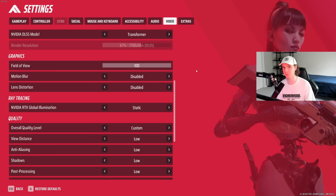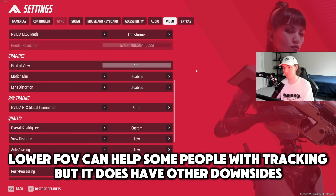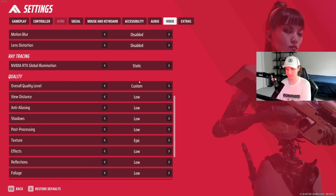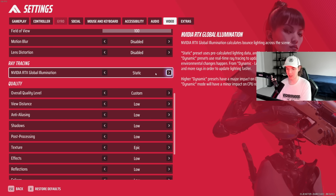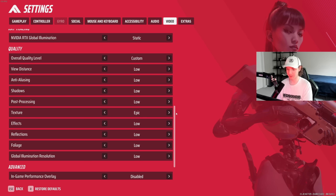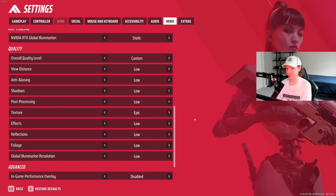I'm used to playing games with high field of views — back in Apex I ran like 110. The only reason to lower your field of view is it sometimes makes targets appear larger on your screen, which can help with tracking, but it also makes targets move faster on your screen. Some people run 95 or 90; I run 100. Motion blur off. Lens distortion off — just distracting. I have static illumination, which is best for performance. All my quality settings are set to low except for texture, which is epic because it barely affects performance at all.